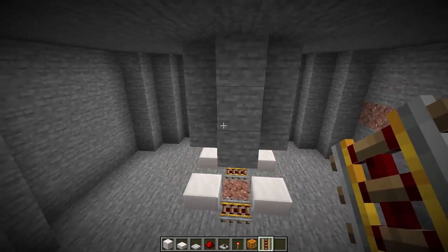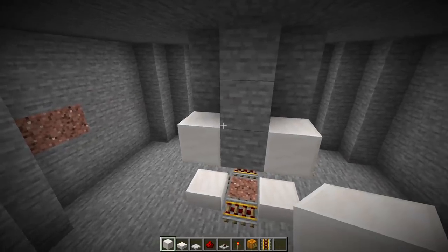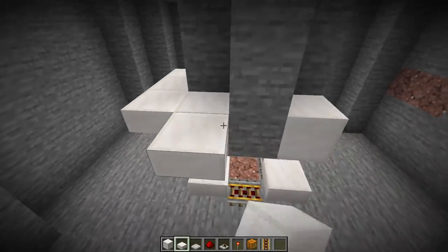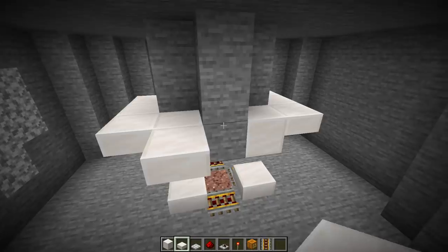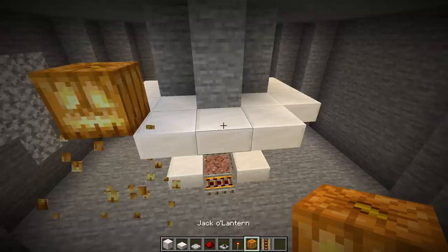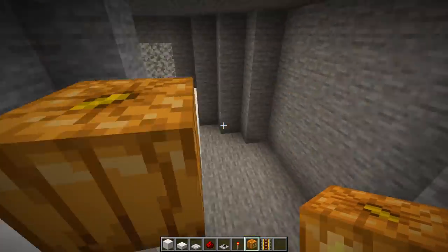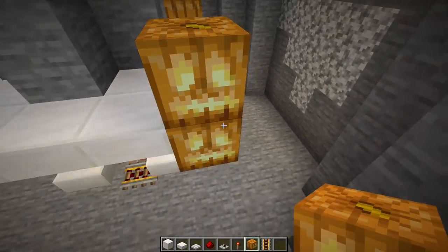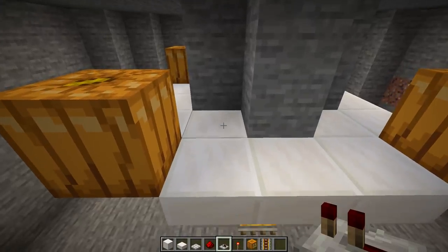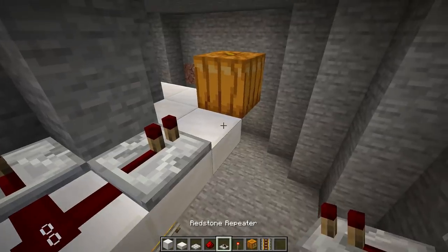We'll move up and start on the redstone that controls the precise timing of those iron trapdoors. Start out with a few solid blocks to give us a nice flat build surface. Then a bunch of upside-down slabs along the same Y-coordinate of those solid blocks. Then we're going to throw in some jack-o'-lanterns — they're great because we need light in this room, we don't want mobs spawning in here, but we also need redstone current to pass through them. We're going to place a one-tick repeater facing inward, a piece of redstone dust, then two more one-tick repeaters.